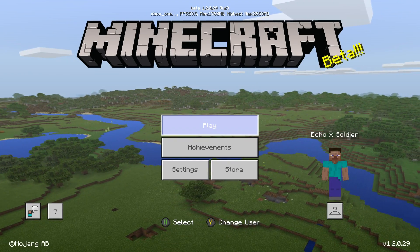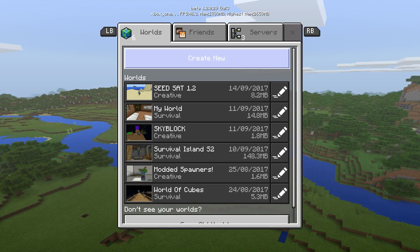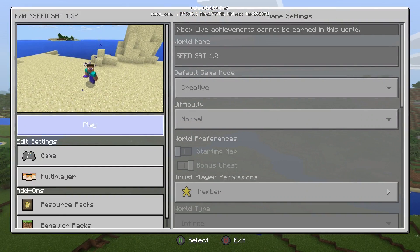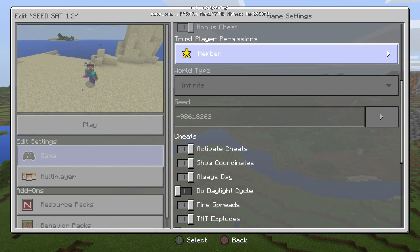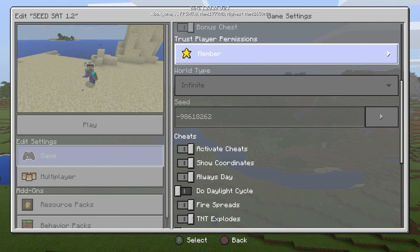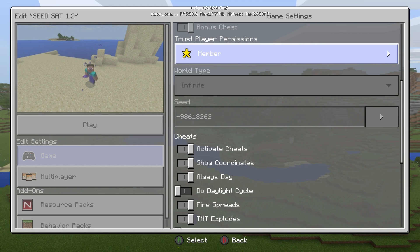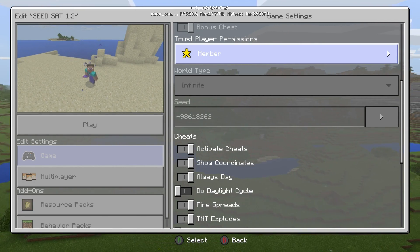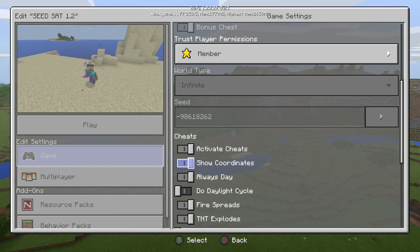Let's go to play. I want to teach you guys about seeds specifically — you can find your seed in-game without backing out. For example, this one: the seed is dash 986-18262. With this series I do need your seeds, so if you have any seeds for this version or any Minecraft version other than PC, leave a comment below with the seed. Make sure you have coordinates enabled so if you find something like a spawner, I know where to find it.